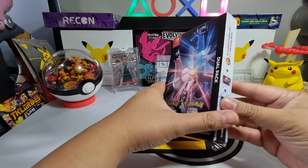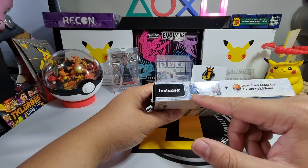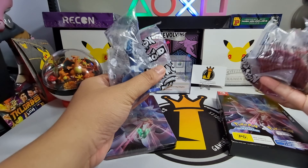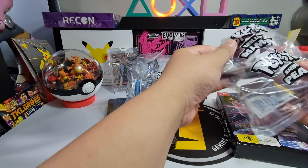So we'll start with the Pokémon Brilliant Diamond and Shining Pearl dual pack. This is the box — it comes with two Switch games, one featuring Dialga for Brilliant Diamond and Palkia for Shining Pearl, and you get a download code for 200 Poké Balls. This dual pack also came with a steelbook — I love collecting steelbooks — and two pre-order bonuses: a Dialga and a Palkia figure.